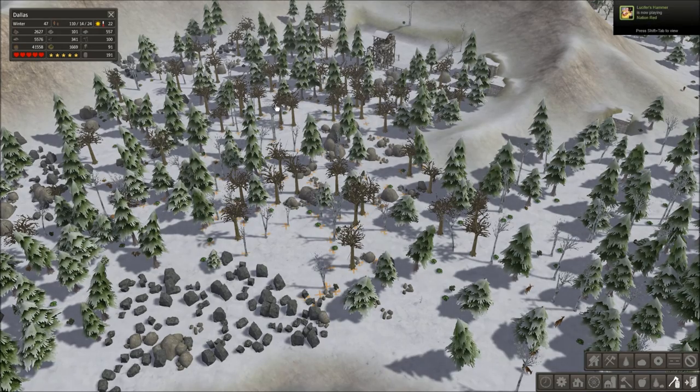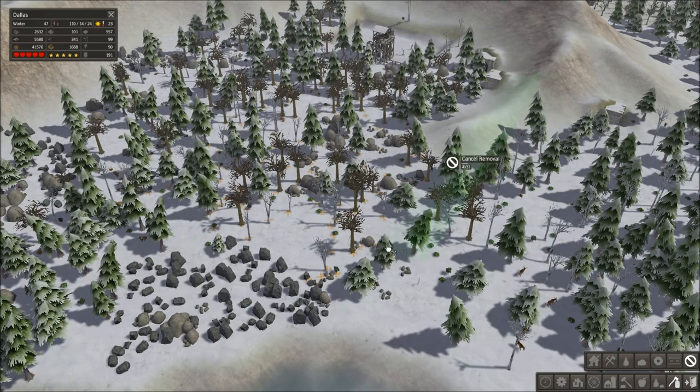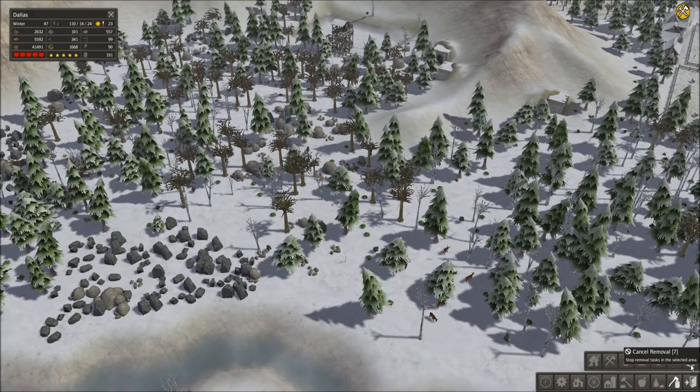These are all old trees and old resources and you want to make sure that you clear that out. I do this in the very beginning right around where the town is at and then I selectively take out all the stones and the iron. The cancel removal tool is number seven and you basically highlight there and it, you can undo everything. That's this tool right here.